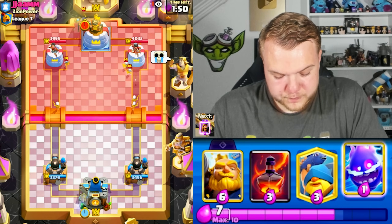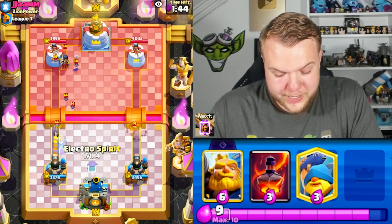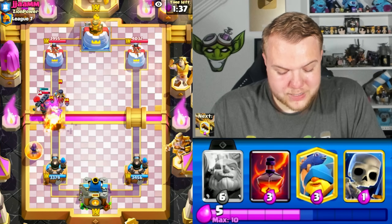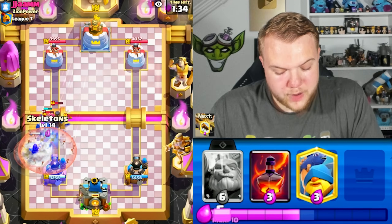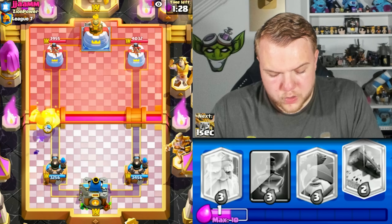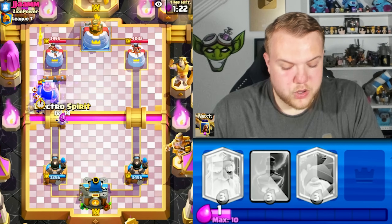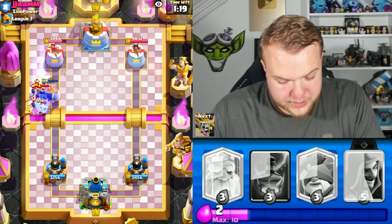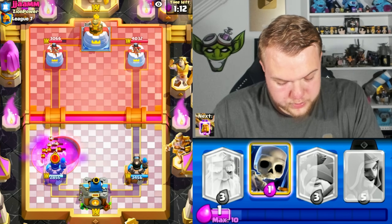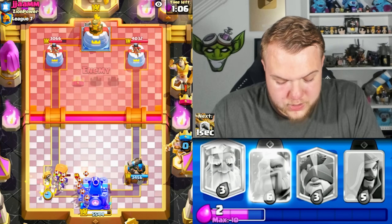He does go with night witch — need to be very careful in this matchup because he has a lot of ways to apply pressure with bats, skeletons, skeleton king ability. He spends arrows and void spell, spending a lot of elixir — going with Royal Giant at the bridge. He had evil skeletons available — and the log didn't end up killing all those skeletons. How did the log not kill those skeletons?